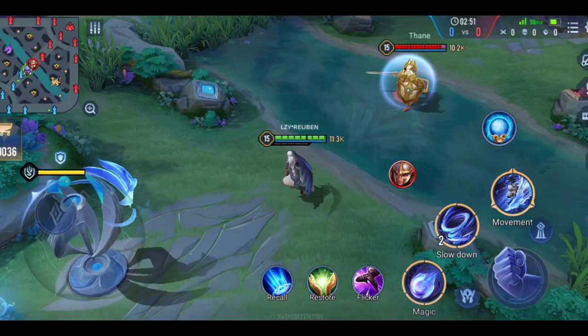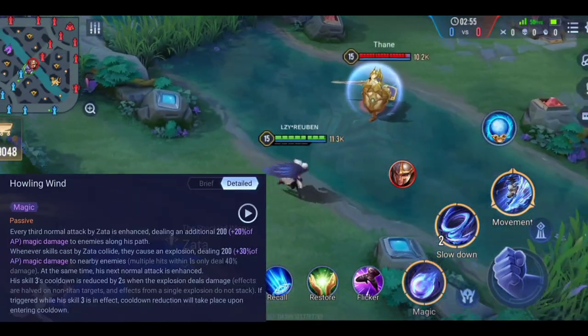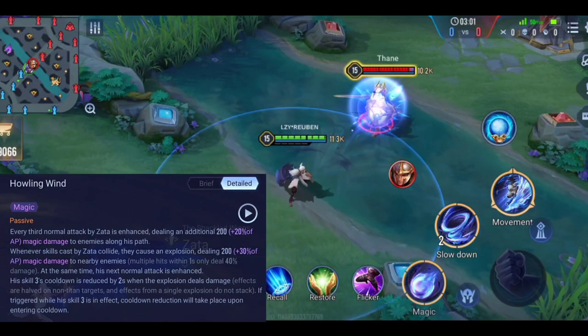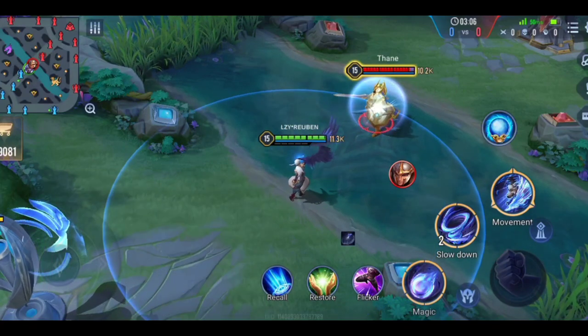Hello and welcome to the guide video for Zarta. Let's talk about his passive first. His passive is basically every third auto attack is a piercing auto attack which deals additional magic damage. Also, you can see that its range is bigger than normal auto attacks.